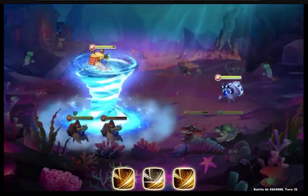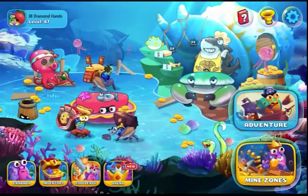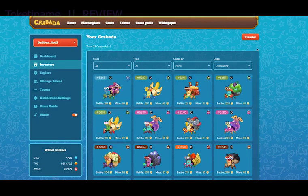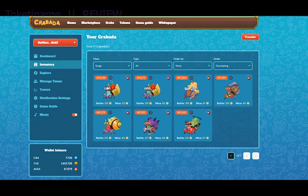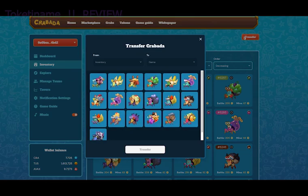In Krabata, players can craft equipment. To craft equipment, a player needs materials, which can be obtained from mining or looting, and ruby. There are 9 unique sets of equipment containing 108 pieces of beautifully designed equipment, each with specific materials required to craft them.